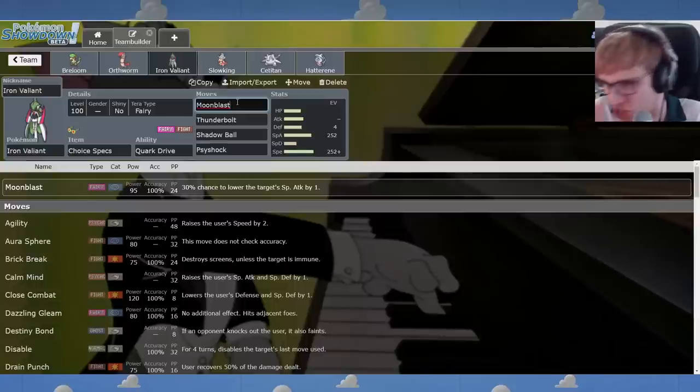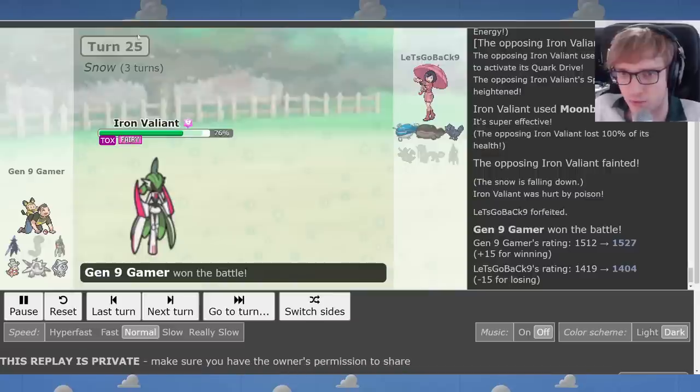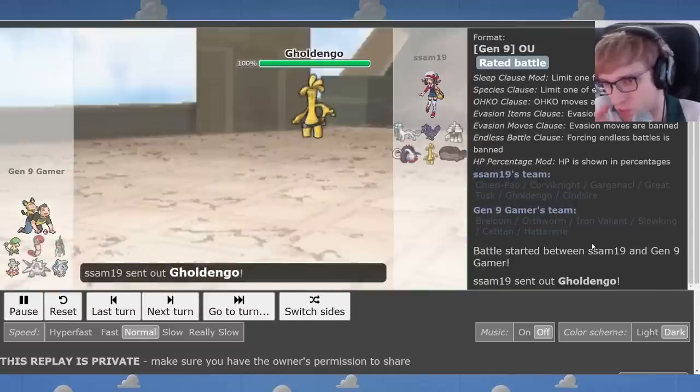The Booster Energy set fits better on Spikes teams that want to set up spikes, chip things down, and then once everything's chipped, you switch in Iron Valiant and it's over — it's faster than everything and it cleans the game. But on this team I think the immediate threat of the Specs is more valuable. And I kept the Hatterene set for the moment. Let's take a look at this game with the new Breloom version of the squad.